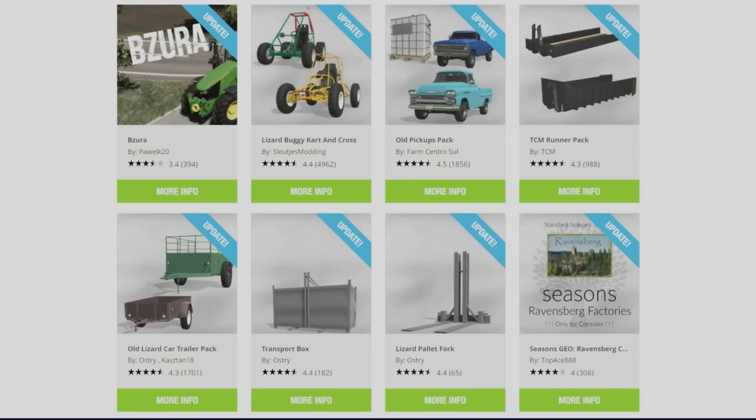Top left: the Map Bzura by Pavelk20, the Lizard Buggy Cart and Cross by Sleuchez Modding, the Old Pickups Pack by Farmcentro Sul, the TCM Runner Pack by TCM, the Old Lizard Car Trailer Pack by Ostry and Cachstan18, the Transport Box by Ostry, the Lizard Pallet Fork also by Ostry, and the Seasons Geo Ravensburg Console Factories Standard by TopAce888 have all had updates today.